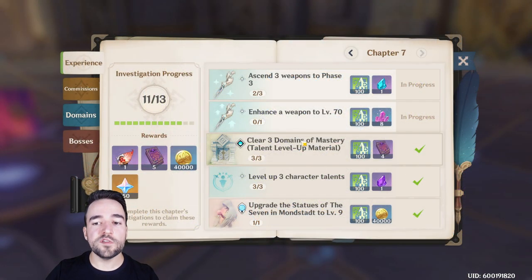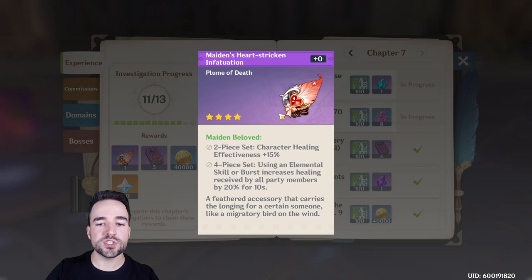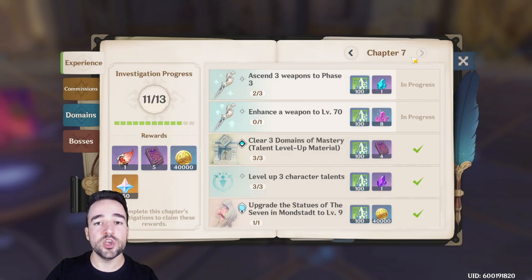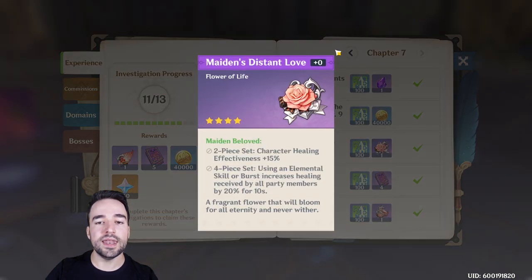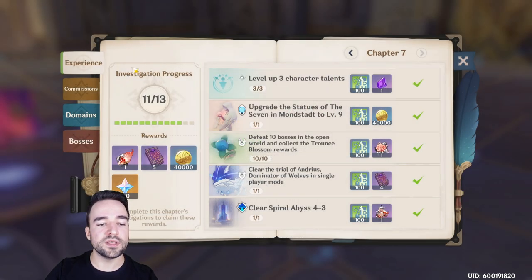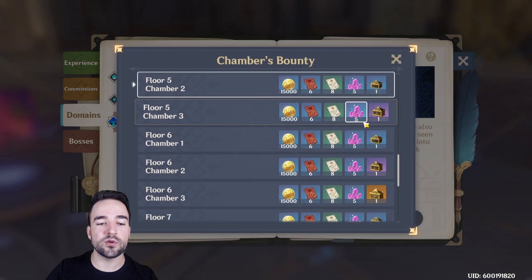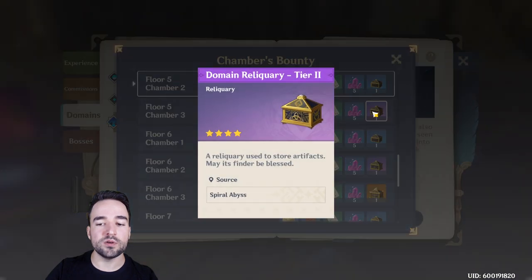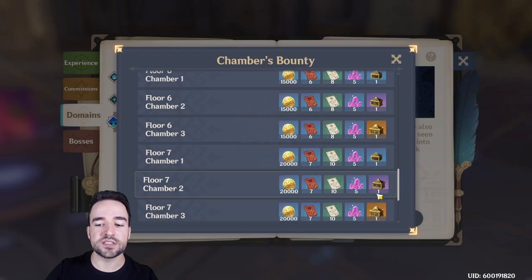Another source of late game artifacts is your adventure book. At Chapter 7, you get some four-star artifacts, and once you reach Chapters 8, 9, and 10, you will receive five-star orange artifacts as rewards. These are rewarded both from individual challenge bonuses and from the complete reward. Also, as you progress through the Spiral Abyss chambers, some of them will give you artifact items that you can open in your inventory for four-star and eventually five-star artifacts.